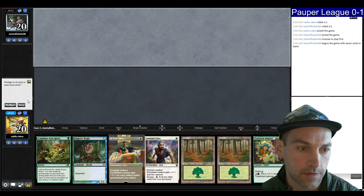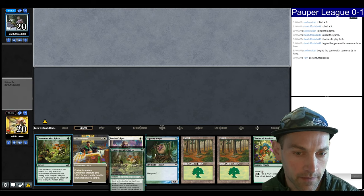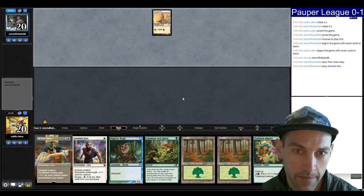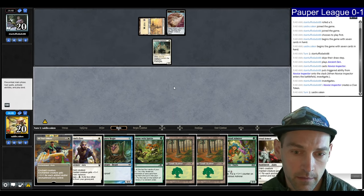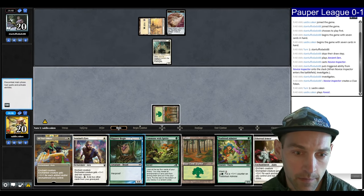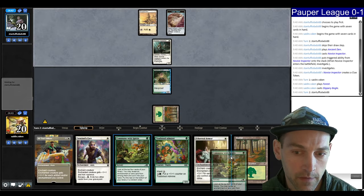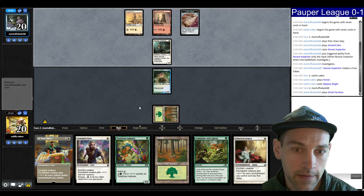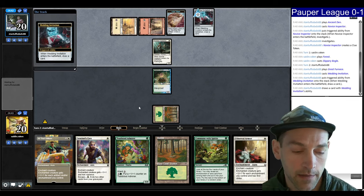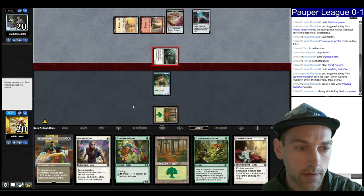Round 2, we're 0-1 but that's okay. We have the Bogles and a payoff — we're missing white mana but we can maybe find it with the Commune. We go Ancient Den, Novice Inspector, find an Ethereal Armor. I'm going to lean on the Bogle. Next turn I'm going to Commune looking for a Plains. If I don't find a Plains I'm looking for a Utopia Sprawl or an Abundant Growth.